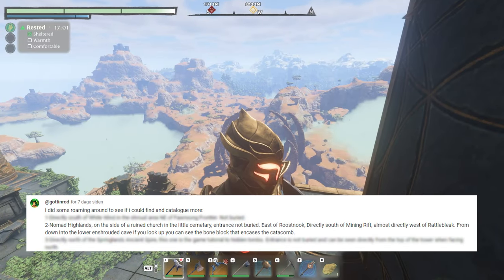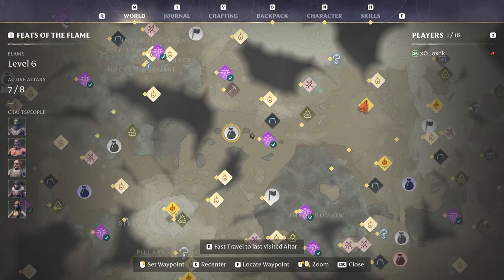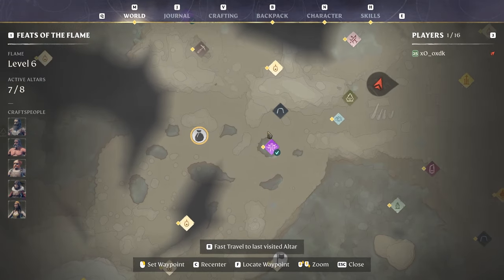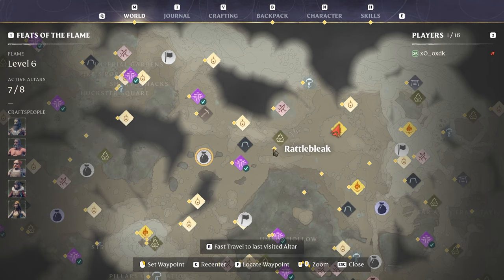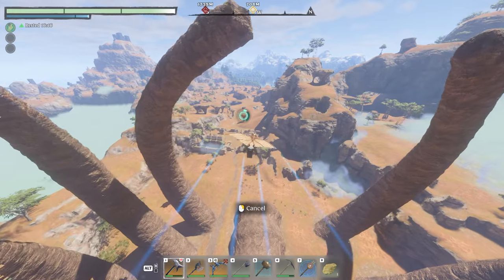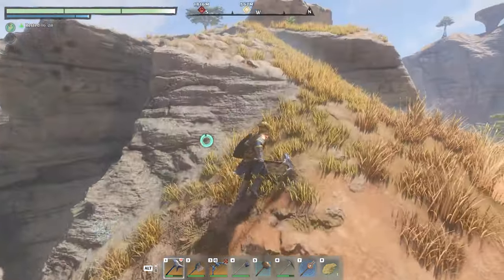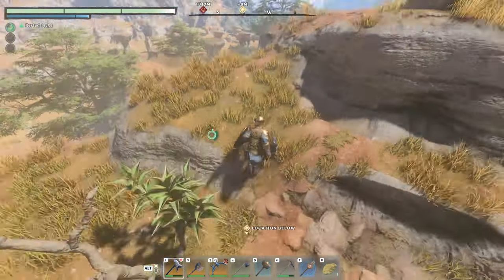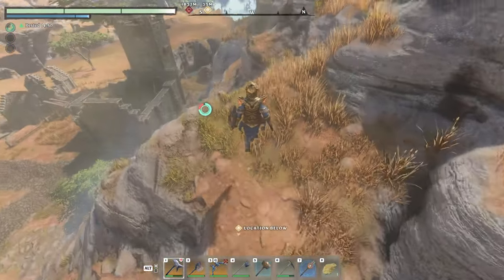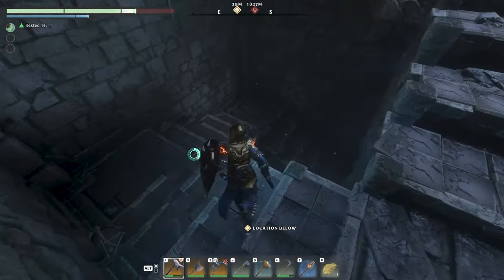Next from GottenRod: we're at the Nomad Highland spire, aiming for a spot with Rattlebleak between us and the location. Directly west we find the point of interest — an old church with an old cemetery. The church is kind of ruined. You might not glide all the way but it's a safe run. Land on this high point and make your way across. We're at the location — the church is right below us. The entrance is not hidden; it's right behind the tower. Drop down.